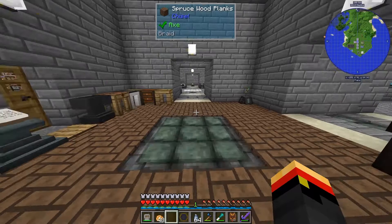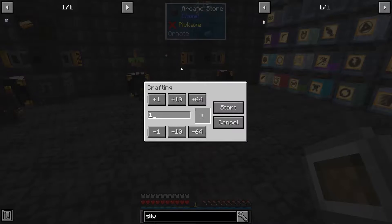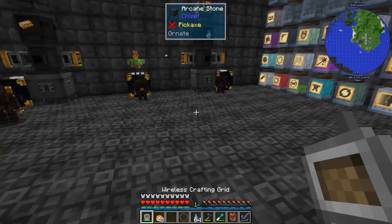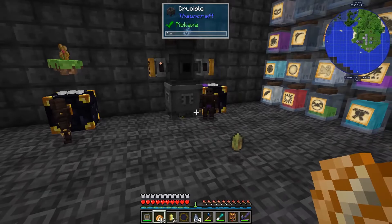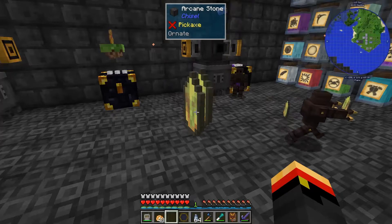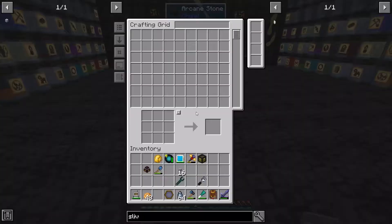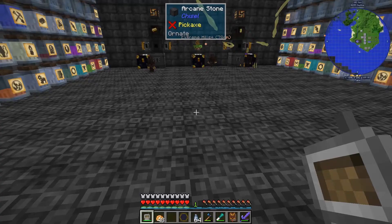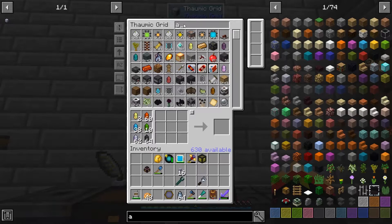To get more air crystals we'll go to the Thaumcraft area and get some quartz slivers. Let's get a stack of those and put them in here to make air crystals. We'll get plenty of those in there and turn off that recipe later on. Plenty of air crystals — go back to the house and get more air crystals in there.